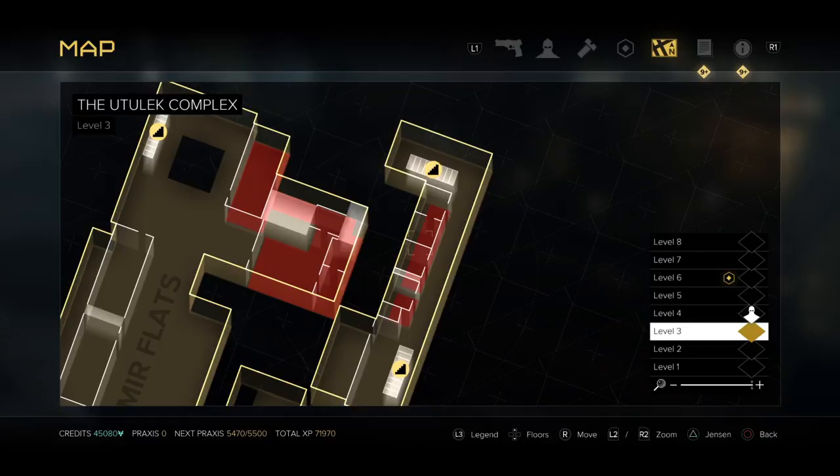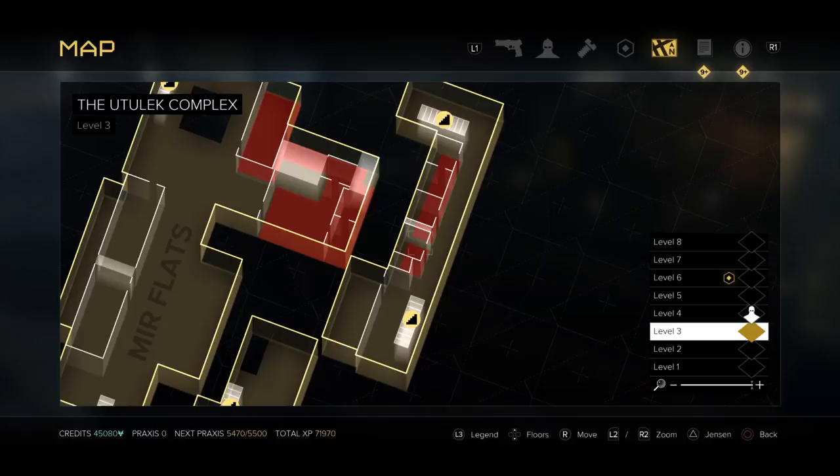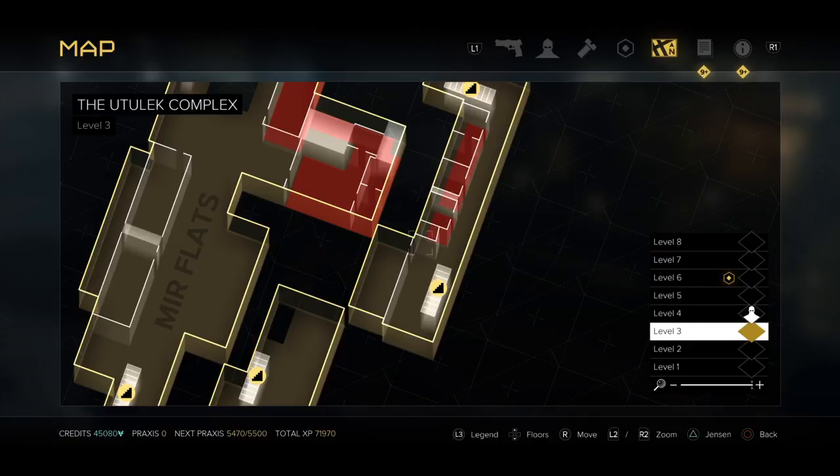Now, he does have a quest that you can do for him, which basically involves finding supply crates in these two shipping containers right here. You can use multi-tools to unlock them or you can use your hacking. You can also just hack this one and break through that door. I think there's also a way to get in through a crawl space above right here.